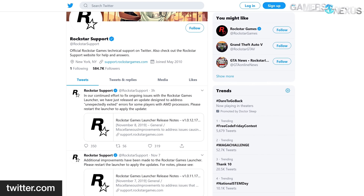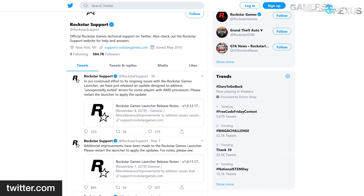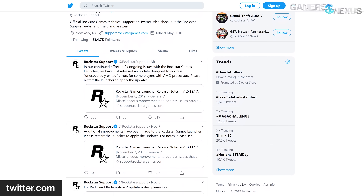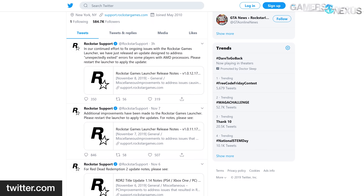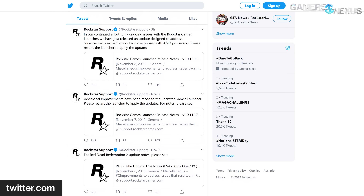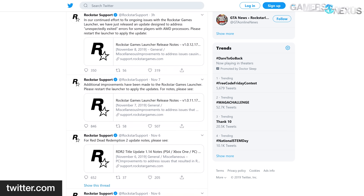I was flagged off camera by Patrick, who notified me of a Rockstar tweet for the Rockstar Games launcher and Red Dead Redemption 2. The tweet says: 'In our continued effort to fix ongoing issues with the Rockstar Games launcher, we have just released an update designed to address unexpectedly exited errors for some players with AMD processors. Please restart the launcher to apply the update.'